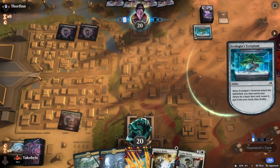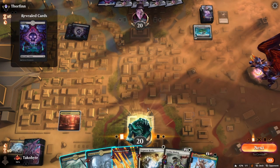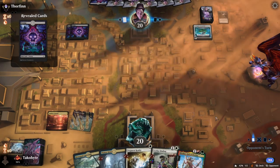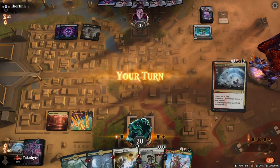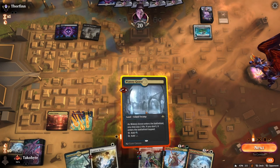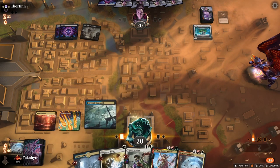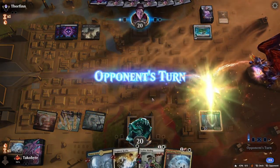What are they playing? Mono Black Karn? I should have kept this land so I could cycle. I guess Clothus? Help me win.